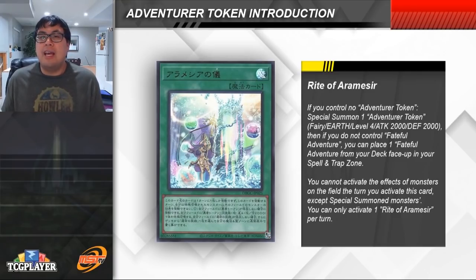So we're going to start by breaking down the key individual cards from the Adventurer Token Engine. The most important card is the Rite of Aramaseer. This card is pretty simple: if you don't have an Adventurer Token on the board, you get to special summon one to your side of the field, and then if you don't have a Fateful Adventure face up, you also get to place a Fateful Adventure from your deck face up in your spell and trap card zone. So it basically gets you both pieces you need — the Fateful Adventure and the Adventurer Token.